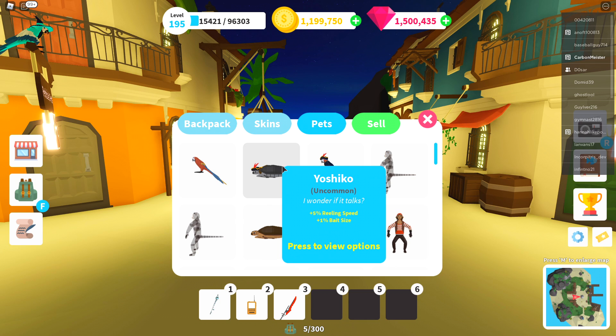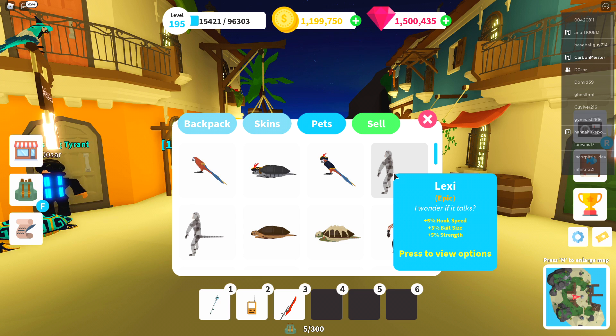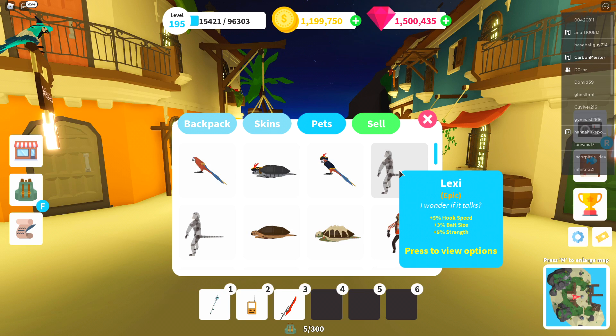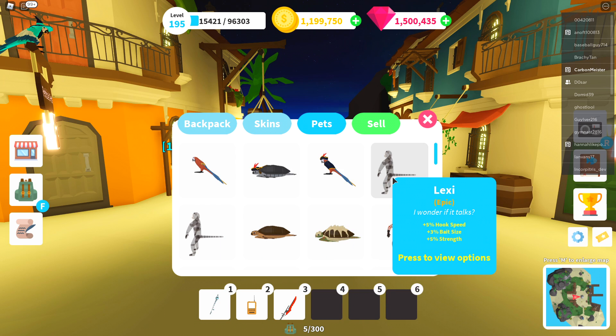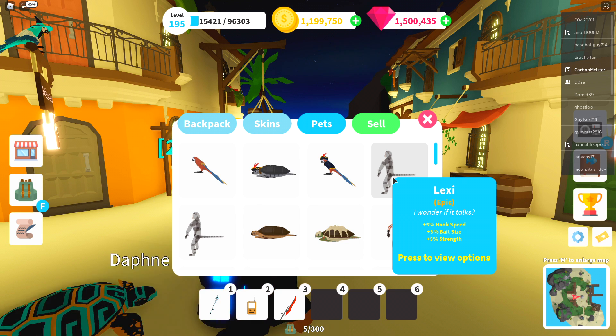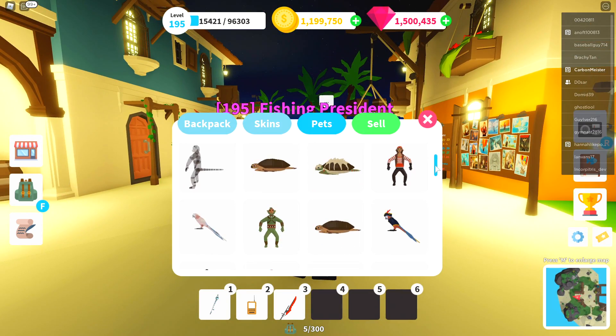After spending exactly 70,000 coins on the royal egg, let's check out what pets we got. The bonuses look similar to the rod skins — like plus 5% reeling speed, plus 1% bait size. Now, as I'm recording this video they've made an announcement that they're doing a rollback. I'm pretty sure the reason is that when you purchase pets and sell them, they sell for gems instead of coins — so if I spent 1,500 coins on a pet, I can sell it for 800 gems, which is insane. We did get one epic: Lexi the ghost monkey, which does plus 5% hook speed, plus 3% bait size, and plus 5% strength.